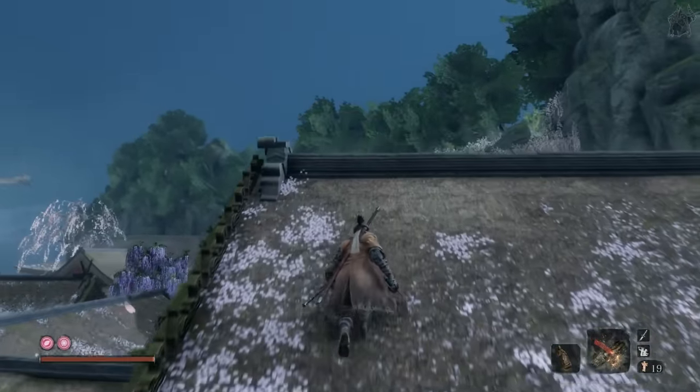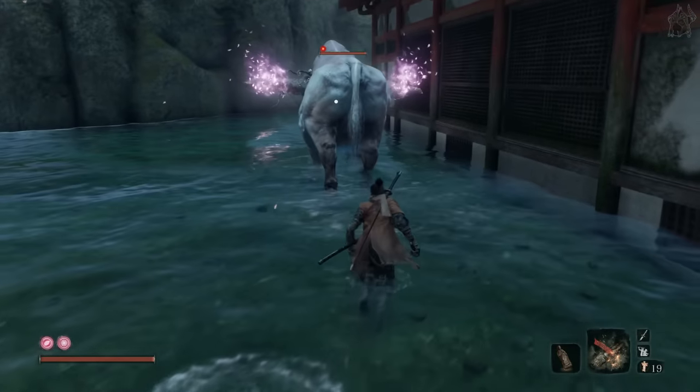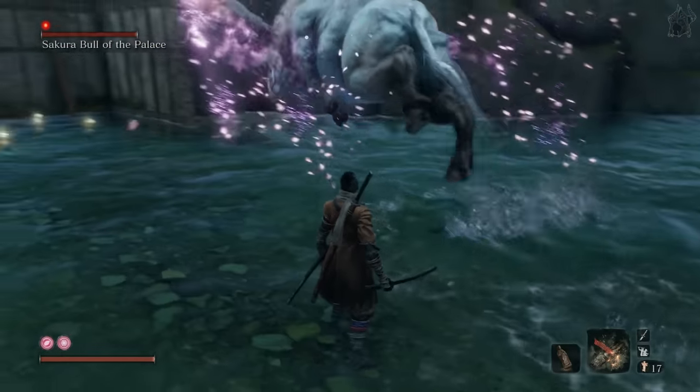Walk up behind it, and wait for it to turn left slightly before using the firecracker. This will scare the beast, and it will charge headfirst into the cliff, knocking itself clean out, gifting you a free death blow.